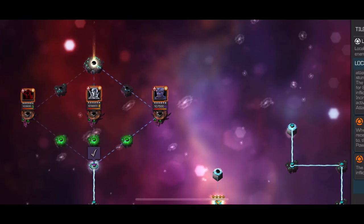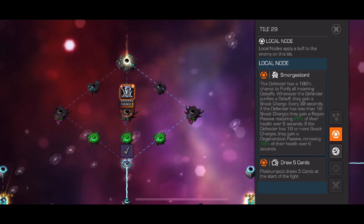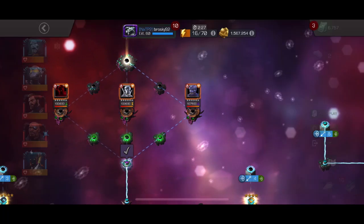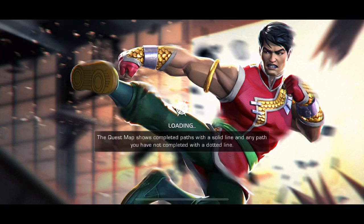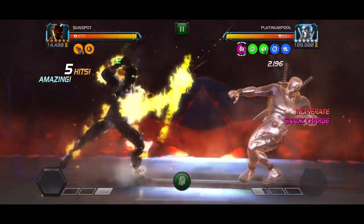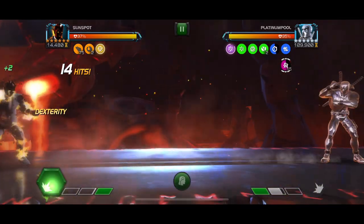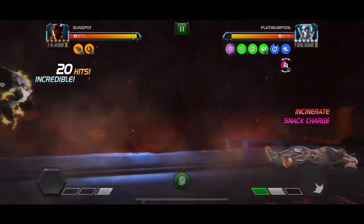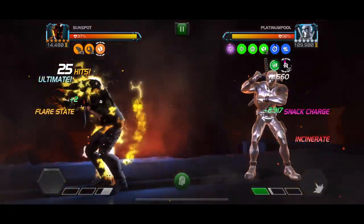Platinum Pool is a fairly straightforward fight. The node makes him immune to debuffs and you have to stack a certain number of charges from him purifying or being immune to those debuffs. Every time he purifies one or is immune to it he gets a charge, and you have to get him over 10 charges within a 30-second period — not too difficult even with just parries, but a champion that applies lots of debuffs makes it a lot easier. Sunspot is a viable option, especially if awakened, as you can see every attack into him generates one of those purple charges. Once the 30-second timer ends, he starts to degenerate. We're playing Sunspot as we typically would and as long as you stack debuffs and get him over 10 in 30 seconds, there's nothing really too special about this fight.